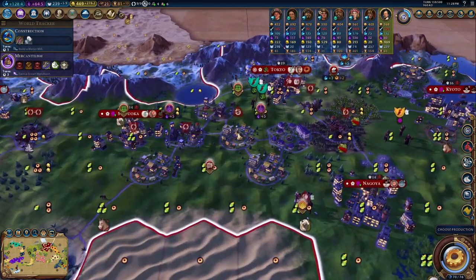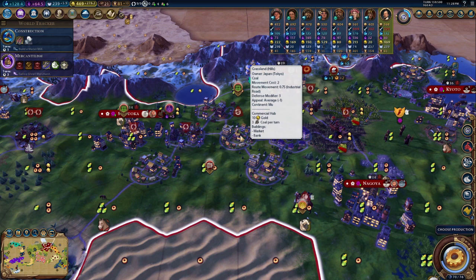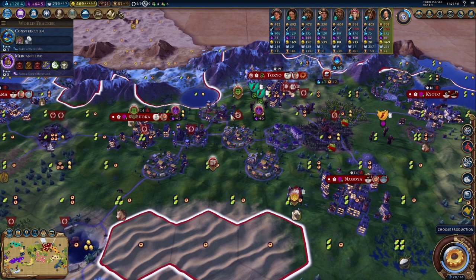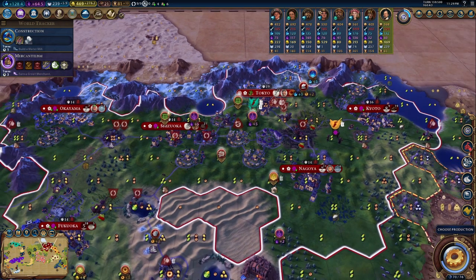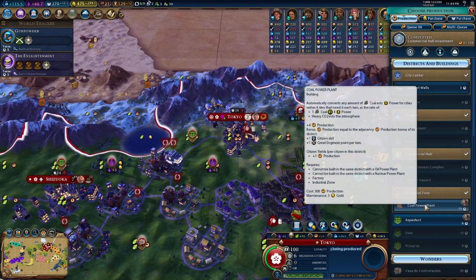We do have access to coal and it's placed in a beautiful position, which is huge. We'll use a bit of it for a singular coal plant in the center — that gives us a nice boost to overall production and makes things much more efficient. We can eventually develop a coal power plant to supply power to a lot of these other cities, further developing our setup and getting very strong gold output with those upgraded banks, particularly the stock exchanges which need the power.